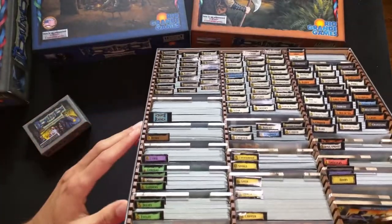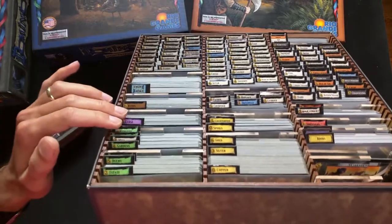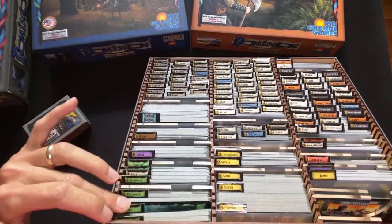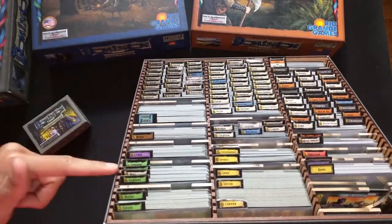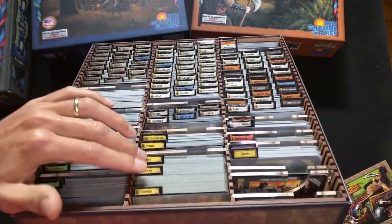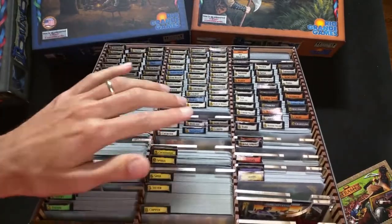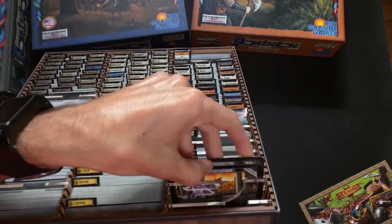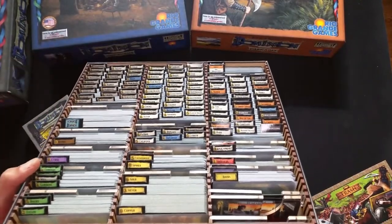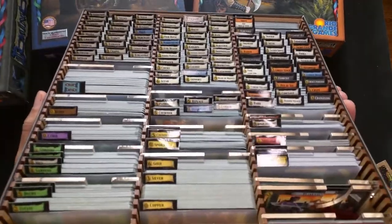Right here on this side we have our randomizers. Right here we have the Ruins cards and the Curses, and then the Victory Point cards — the three main cards: Estates, Duchies, and Provinces. Right here we have the special ones; I separated those out from the expansions so they'd be easier to grab. In the middle we've got Gold, Silver, and Copper, as well as the additional special treasure cards. Over here we have a small section with some promo cards — the Black Market and the Church. I also have the Stash because I just think that's a fun card. And then the Boons, Hexes, Estates, as well as the Shelters from Dark Ages. So that's how everything fits in there.